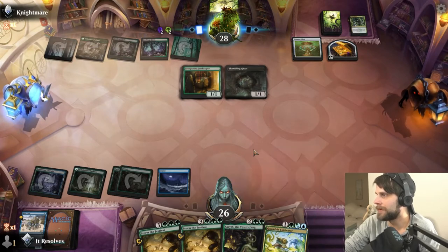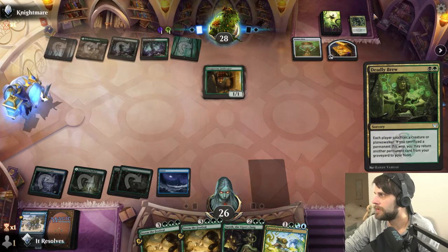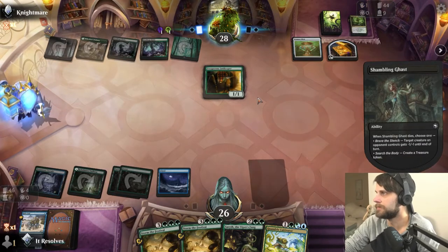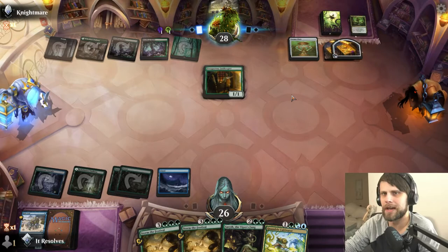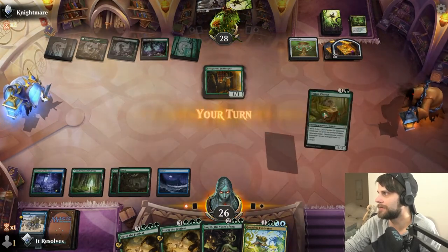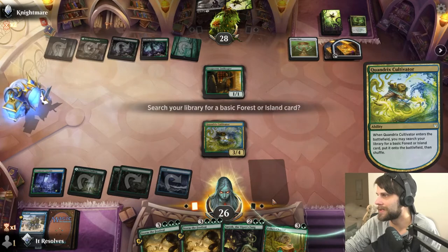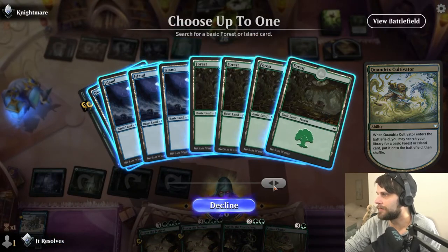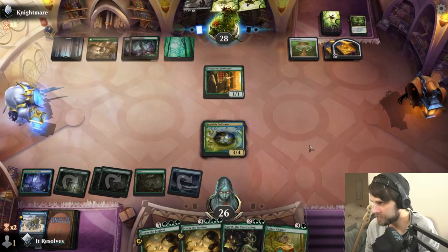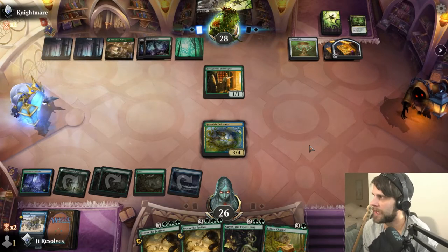We do have the Cultivator — that's able to come down and get us a land, which is very crucial. They're going to get another permanent from their graveyard and throw it into their hand. Meat Hook Massacre is very good, but there's not a whole lot on the field at this point. They are drawing quite a lot of cards, but we'll go ahead and do the Cultivator play. This gets us up to 6 mana, which is a very, very crucial number. I think we just go green — we need as much green as we can get. And then next turn we just Storm. That just seems like the most powerful option.